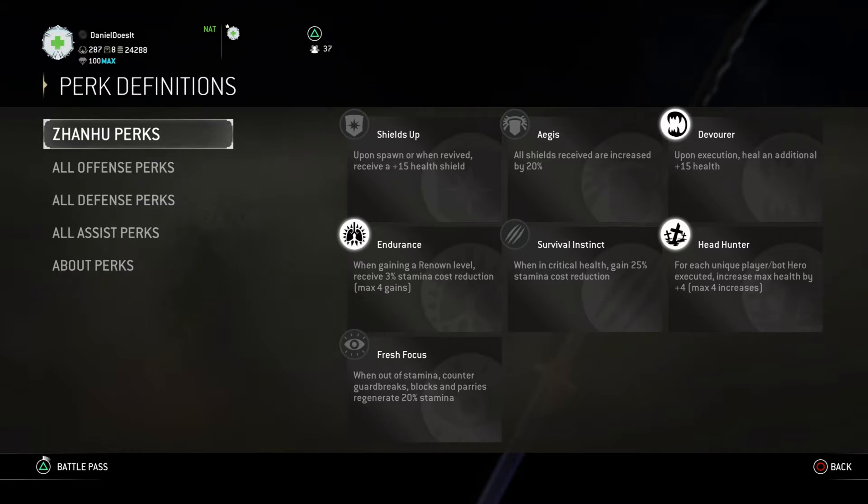Paired up with Headhunter, you kind of get two benefits from executing. You get 15 more health than the normal amount from the execution you perform. Quick executions give you a significant amount of health, and longer executions give you a greater amount of health recovery — plus that extra 15. So you're not just getting 15 health from an execution; you're getting whatever amount you normally get, plus 15.